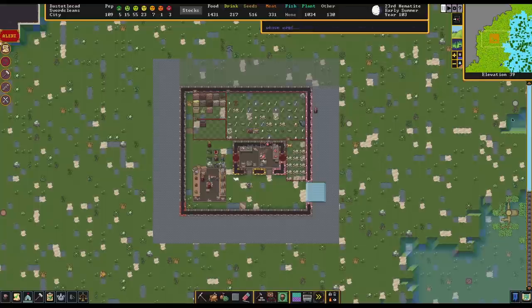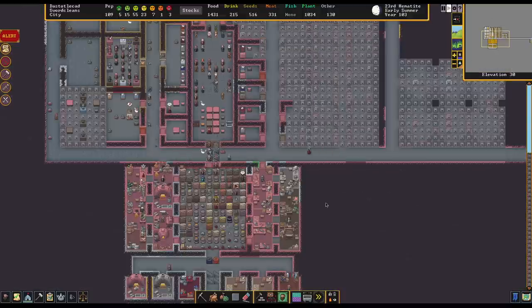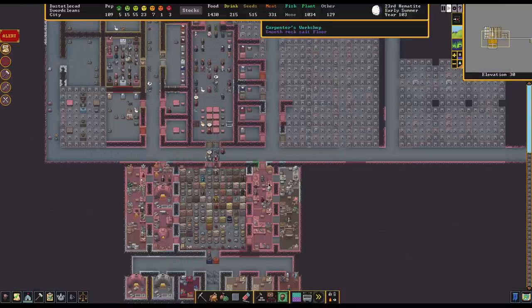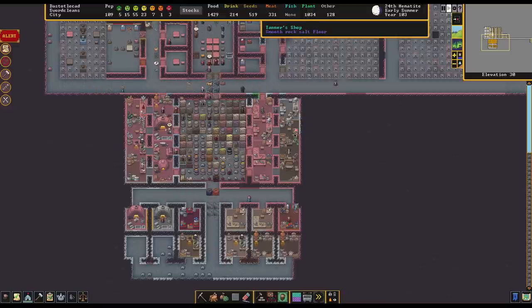Hey folks, Quilly Team here and welcome to another episode of Let's Play Endor Fortress. We are in this episode going to try to improve on our gem cutting, crafting, and encrusting by trying to figure out the proper setup for a custom work pile or stockpile for this kind of activity.